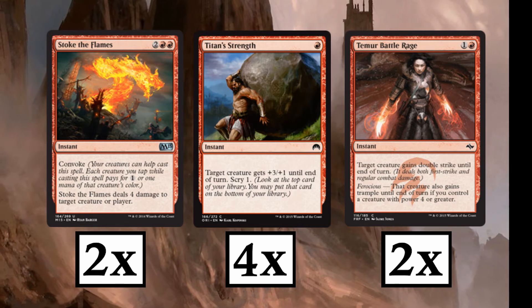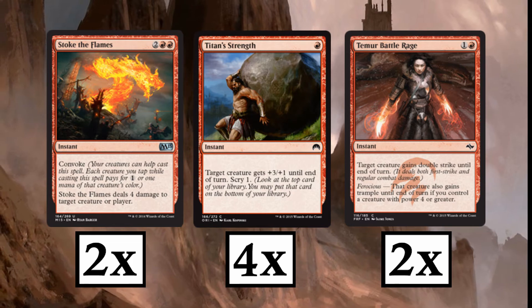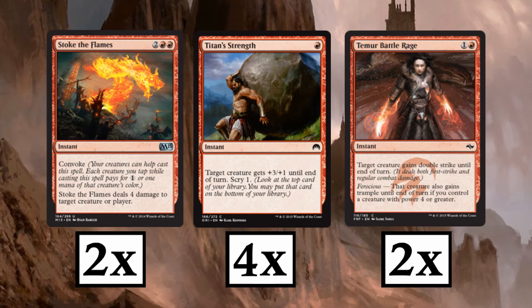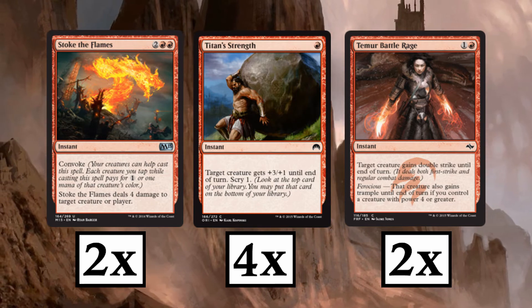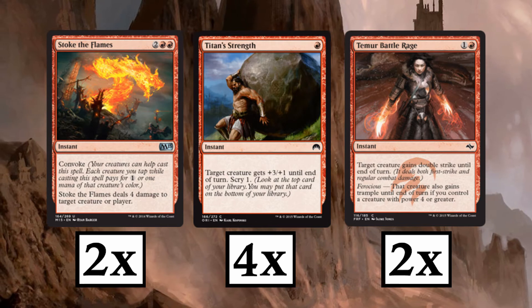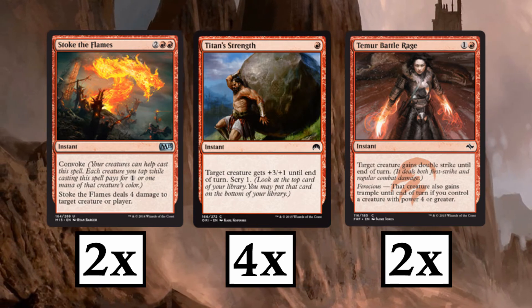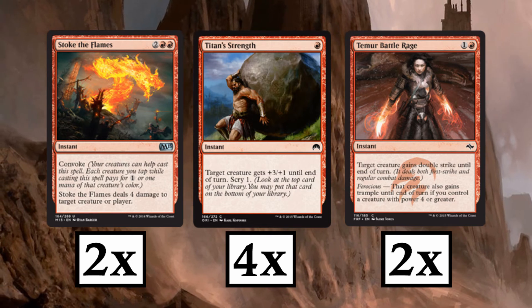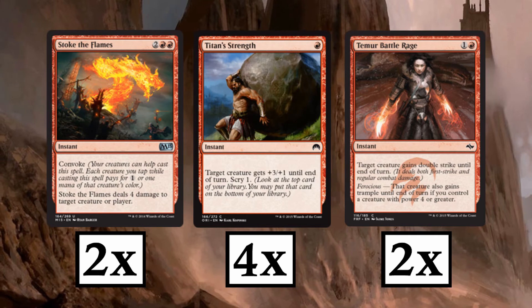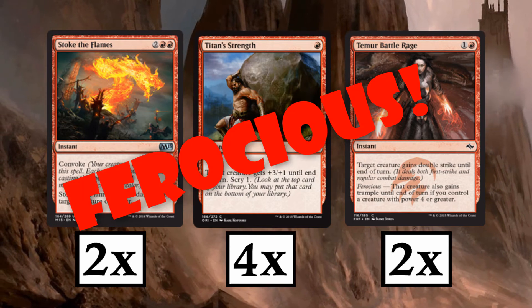Stoke the Flames is pretty crazy — it deals 4 damage to either a creature or a player, but it has Convoke, which means you can tap your creatures to pay for it, leaving your mana open for other spells. We also have a playset of Titan's Strength, a really solid card. It gives your creature +3/+1 and lets you scry 1. Never underestimate the importance of a scry. Lastly we have Temur Battle Rage. For the low cost of 2 mana it gives your creature double strike, and if you trigger ferocious it also gets trample.